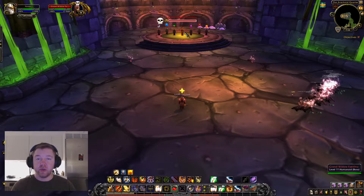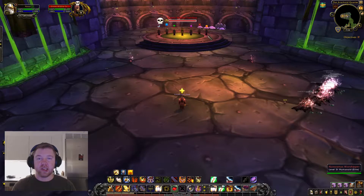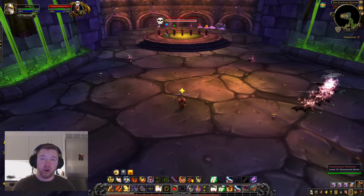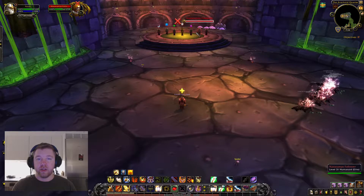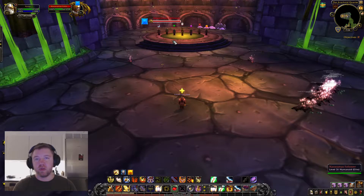When you engage Faerlina, she has six adds with her: two followers and four worshippers. The followers just need to be killed — we kill those first.